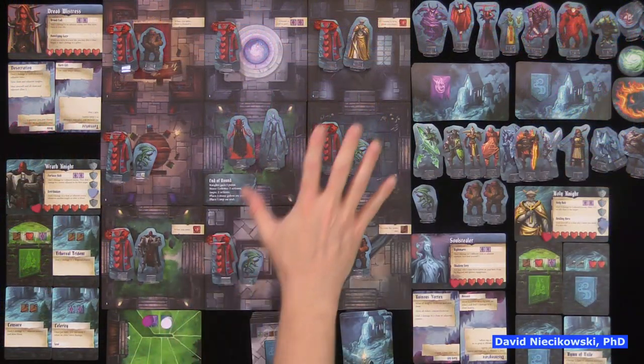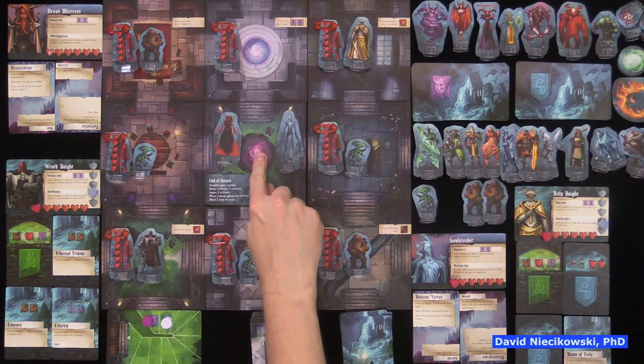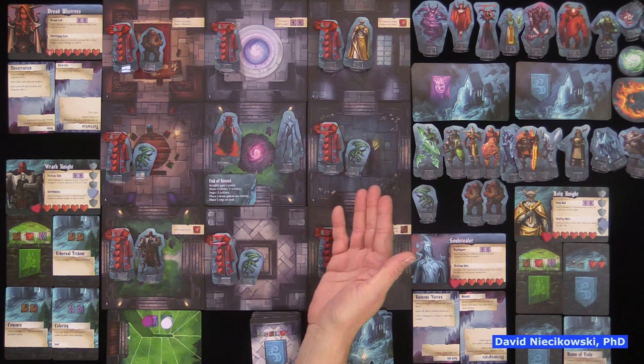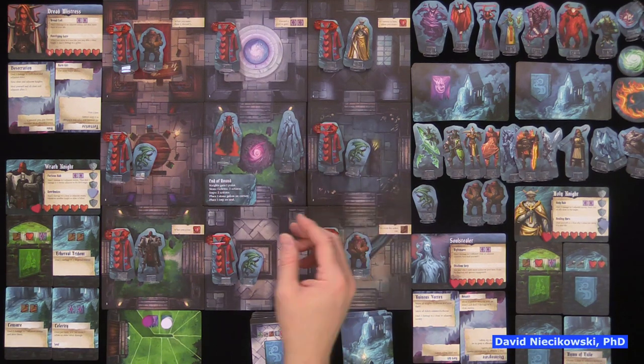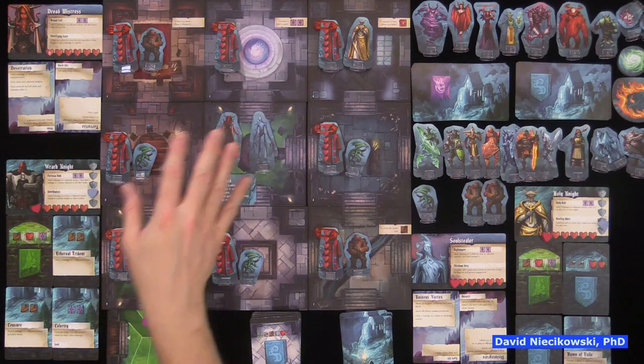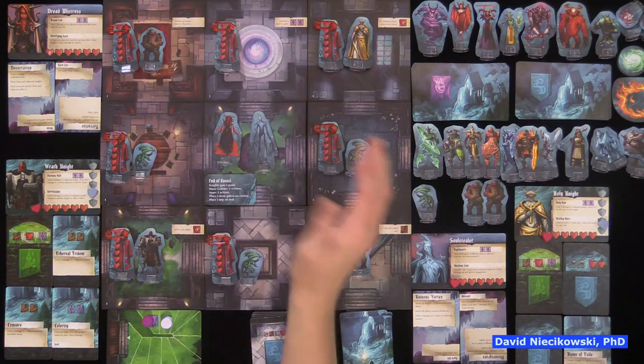You place the nine tiles and put the seal in the middle. The seal is weakening and demons are coming out trying to break it entirely so all the evil can come through and take over the world. The game can be played cooperative, competitive, and campaign. The campaign and cooperative modes can be played solo. You put the seal in the center and randomly place the other nine tiles around it like this.